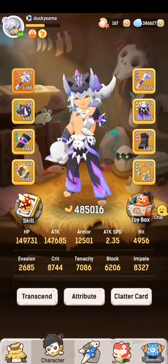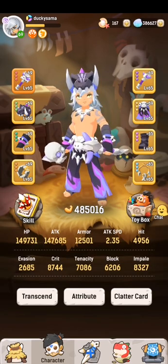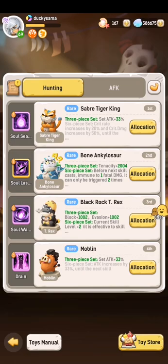The last kind of toy I want to talk about is the standard flat sets. As I explained, the set attack is given to the skill it is equipped to, and the attack increases by 33% until the next skill. What this means is that after this skill has been cast — for example, if I set it at slot 4 — after I cast slot 4 and before slot 1 is cast, that period of time my attack increases by 33%, which applies to slot 1. So for toys, it is very specific about which skill you equip it to and the mechanics.